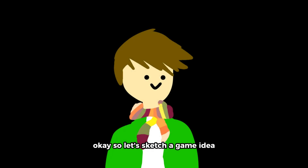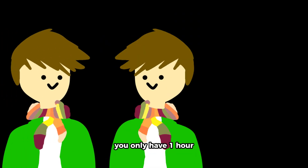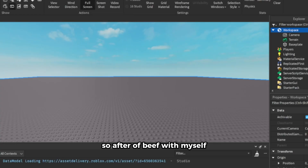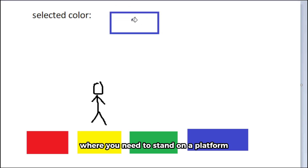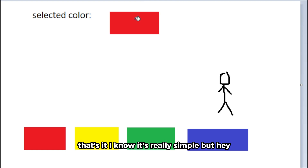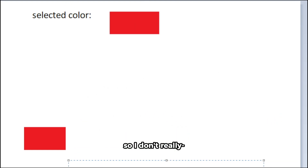Okay, so let's come up with a game idea. So my idea is — wait, you're stupid, what are you doing? You only have one hour, just make a simple game. So after a brief debate with myself, I decided to make a color matching game where you need to stand on a platform that has a matching color with the selected color. If you stand on the wrong color, you will fall. That's it — I know it's really simple, but hey, it's still a game.